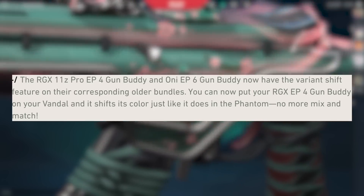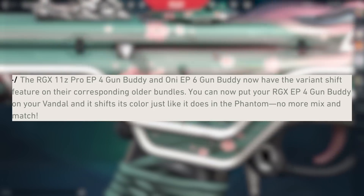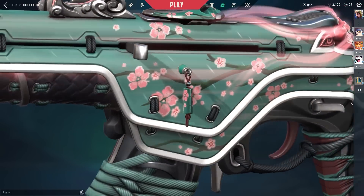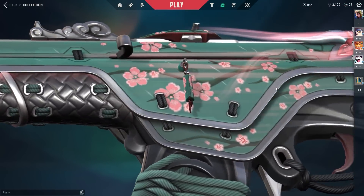Lastly, the RGX 2.0 and ONI 2.0 gun buddies will now change variants on the older skins too. For example, the latest ONI buddy will now match variants with the Phantom, just like it currently does with the Vandal.